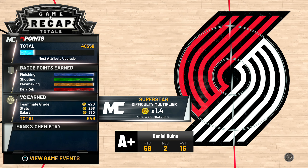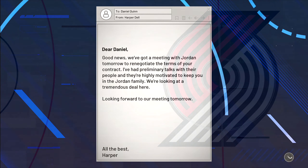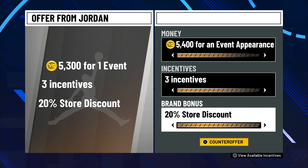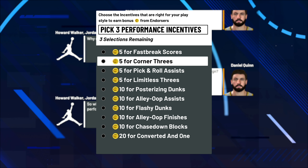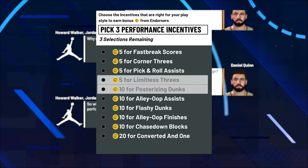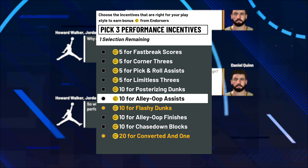We got a Jordan upgrade as well — let's see. How do these terms sound? When do I get my shoe? 5300 — let's try 54. How's this? Okay. Let's see — maybe flashy dunks? Fast break scores, converted and-ones — I'll do that. Alley-oop finishes — no flashy dunks. I think I'll do alley-oop assists — could be good. I think we'll do that. I'm happy with that.